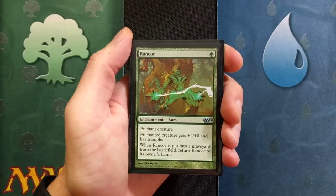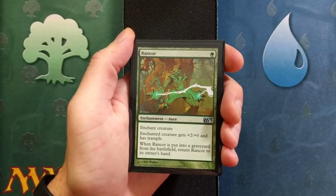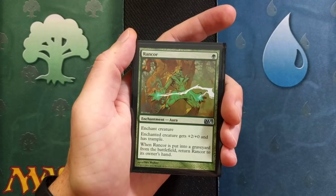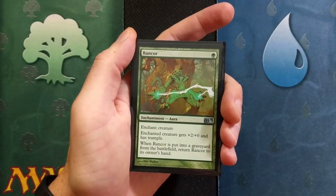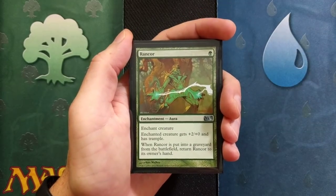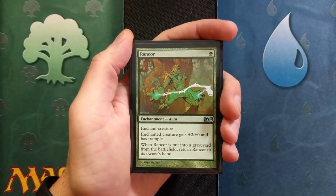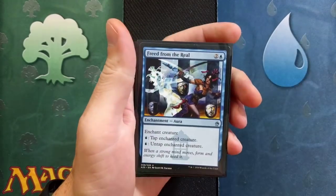Next up is Rancor — love this card. You guys have seen this make numerous appearances in my turn two and turn three win deck techs. Rancor is just amazing. It was actually supposed to come out with a printed casting cost of two — one colorless and a forest — but someone made a mistake and it came out of the printing press with just one. And it's forever since been a staple. Enchant creature: enchanted creature gets +2/+0 and has trample. When Rancor is put into a graveyard from the battlefield, return Rancor to its owner's hand. We are running a total of four Rancors.